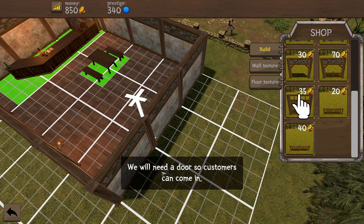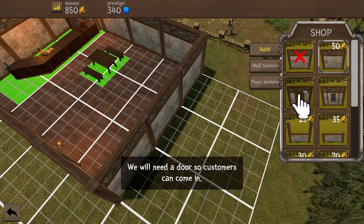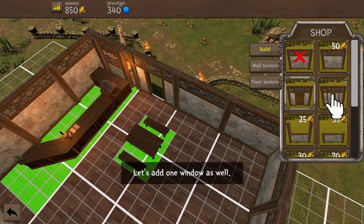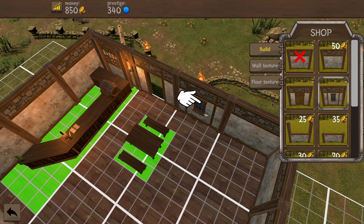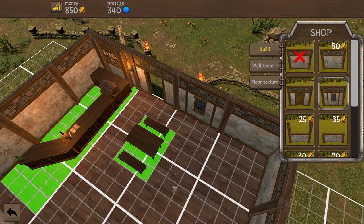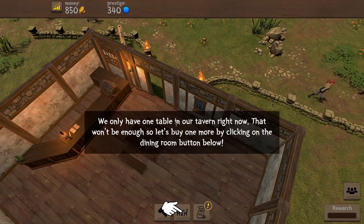The game wants us to put a door there, which makes sense because that's where the path leads. And then a window - so we pop the window onto there. Great job. Now let's buy some tables and benches - that would help. We only have one table in our tavern right now, that won't be enough. So let's buy one more by clicking on the dining room button below.